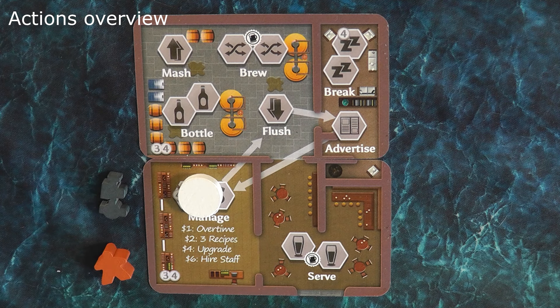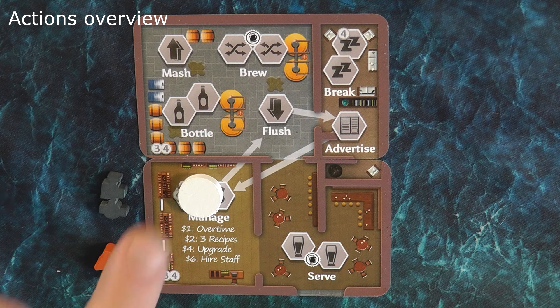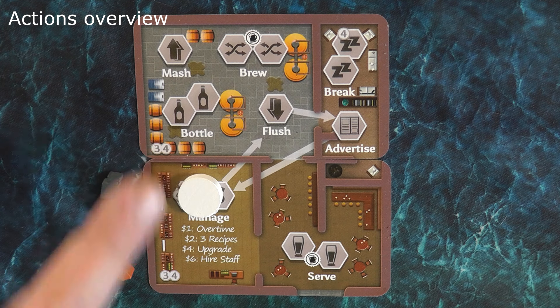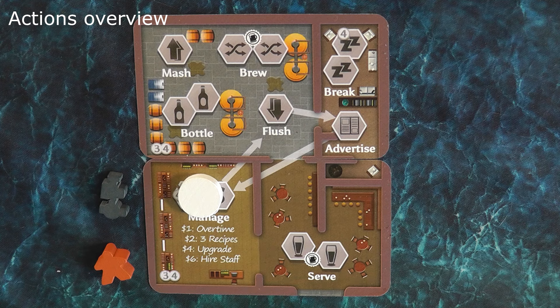In the top left we have the mash action, which allows you to shake the tin and refill any spaces in your copper. There are two spaces for the brew action, meaning two meeples can go there at the same time. The brew action allows you to move tokens around in your copper to try and match recipes. The bottle action allows you to select a column in your copper and place that into a bottle to begin the brewing process. The flush action allows you to take tokens from previously completed recipes and return them to the tin, and also lets you manipulate what's in your hopper.